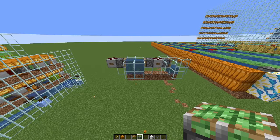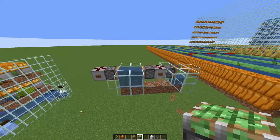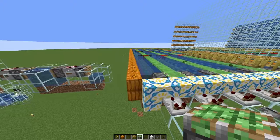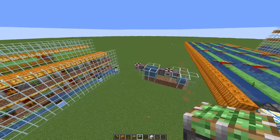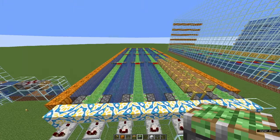Why don't we use the usual design with pistons and observers? Well, they need a ton of — surprise — pistons and observers. And with kelp you need a certain size to get decent rates. At the end of the day, a single kelp plant produces less than half a dried kelp block per hour. So if we want 500 blocks per hour, we'll need over 1,000 kelp plants — that's 1,000 pistons and observers. This design requires less effort per kelp plant.